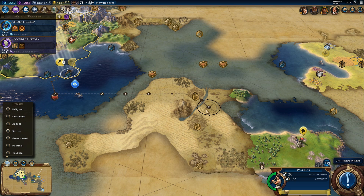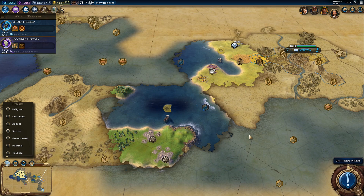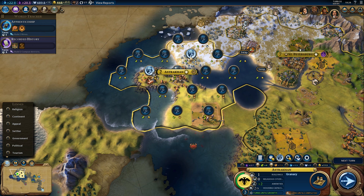We could always just get another settler once we finish the theater square - that's a possibility. We need more cities, not just these. And I certainly want the luxuries - we don't have diamonds or mercury, so it would be a new luxury for us. Let's get some farms because this city needs to grow a little bit more than this. We'll lock it right away.